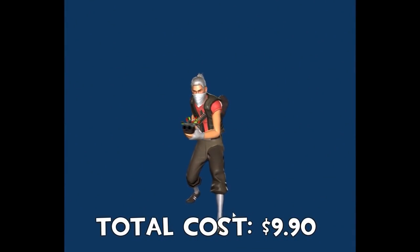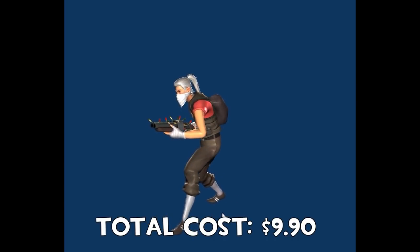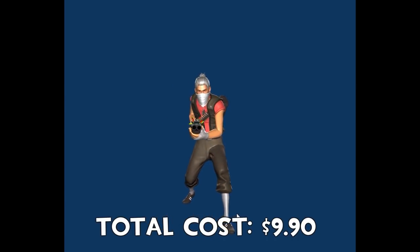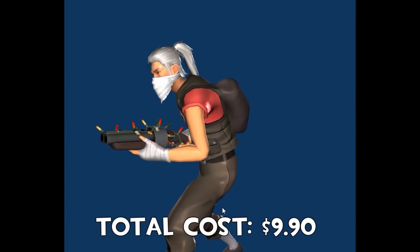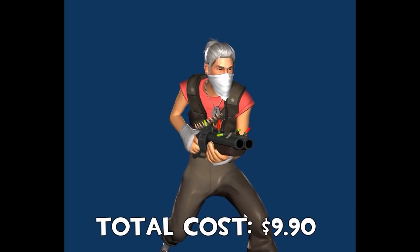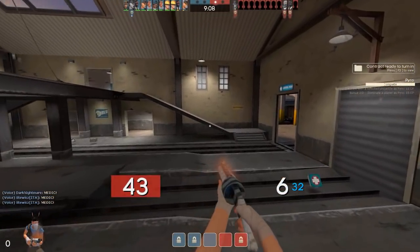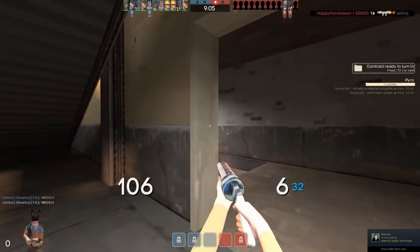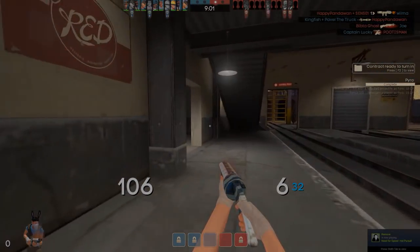For a $10 loadout this is solid — everything is specialised killstreak. We've got the festivised scattergun which looks very similar in-game to the strange festive scattergun, which costs multiple keys on its own. Overall I think this is a very solid loadout, so leave a like if you enjoyed. Let me know your thoughts on the loadout down below and anything you'd change. If you'd like to see more videos like this and general gaming content, be sure to subscribe. Thanks so much for watching, peace.